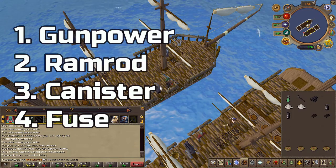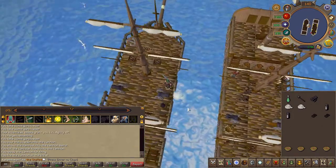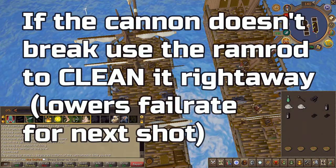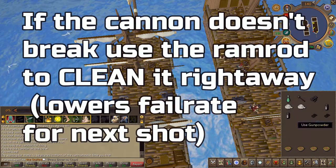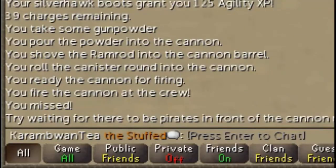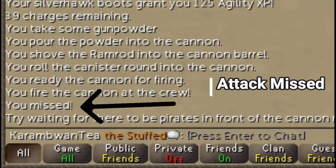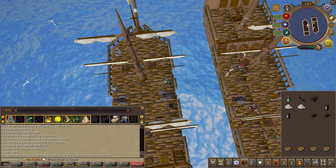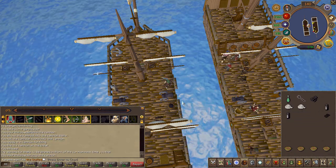Next wait until there are some pirates walking in front of the cannon's line of fire, then go ahead and fire your cannon. If luck is on your side, hopefully you hit them — upon a successful hit it'll mention it in the chat log. If you failed, the cannon might blow up and you may have to repeat these steps all over again.